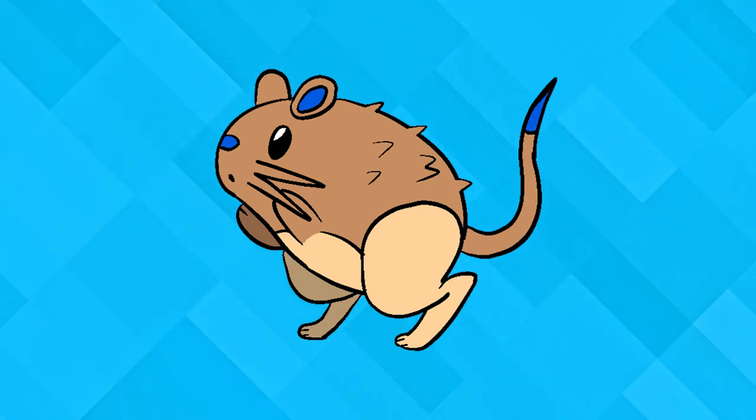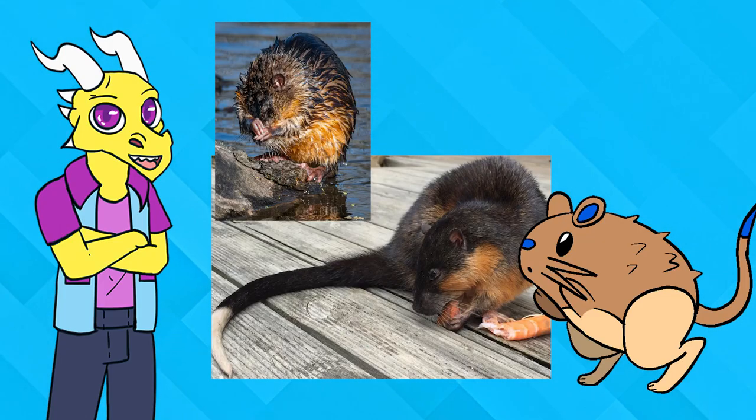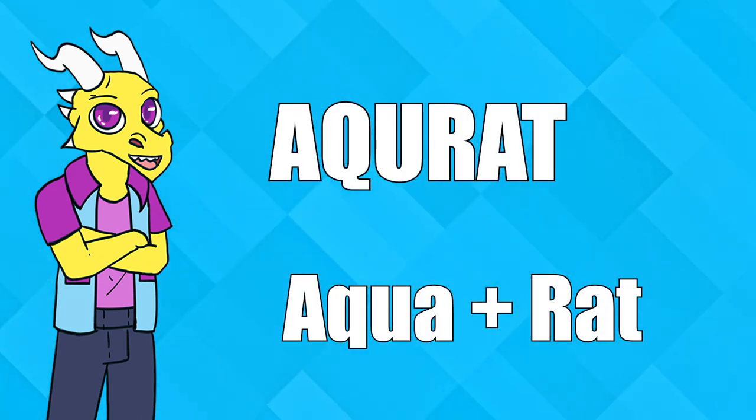The early mammal is Aquarat. Aquarats spend most of their time near and swimming in rivers — this is how they get their fur wet, although they never seem to be dry. They are able to shoot water moves and attacks out of their tail, and all have webbed feet which allow them to swim better than most mammal Pokémon. Aquarat is based on the Rakali, or water rat, a rat that spends its time in the water and is native to Australia. Aquarat's design has a blue tip tail — similar to the Rakali's white tip tail — which is where the water comes out. Aquarat's name comes from 'Aqua' and 'Rat.'